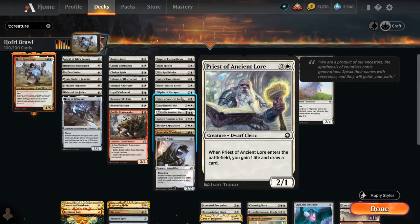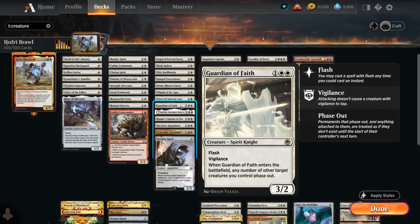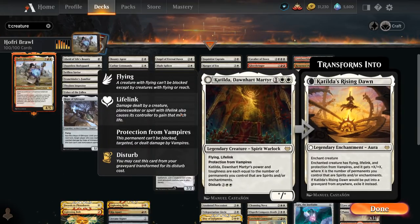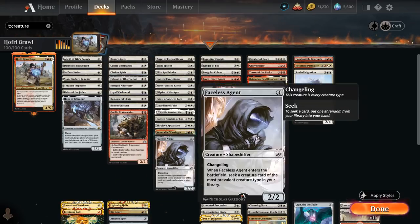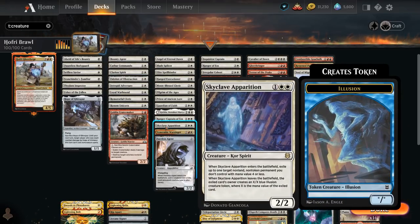Guardian of Faith is a 3/2 spirit we can flash in to protect our team from a sweeper by phasing them out, including our tokens. Catilda becomes larger with the number of enchantments and spirits we control, has lifelink, flying, protection from vampires, and can be disturbed out of the graveyard in enchantment form. Ranger Captain of Eos is a 3/3 that can be sacrificed to prevent the opponent from casting non-creature spells this turn — usually in the opponent's upkeep — and when it enters we search for a creature with mana value 1 or less. Skyclave Apparition is a spirit that acts as removal, and Venerable Warsinger can return creatures from our graveyard if it hits the opponent.